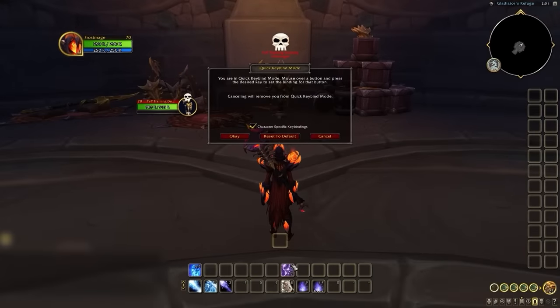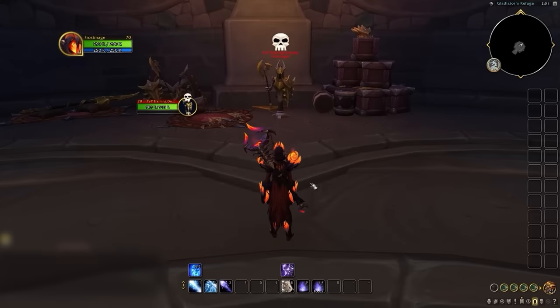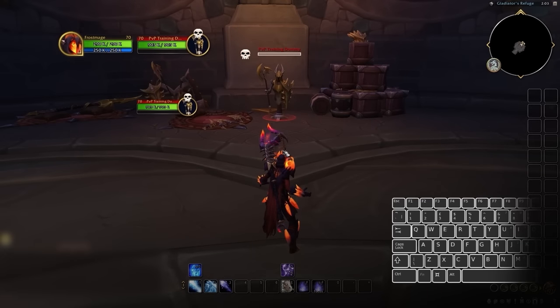Instead, we should put blink on a bind that's incredibly easy to press while also pressing shift F to focus counter spell — for example, D. Making the keys easy to press together is just one part of good binding. Assuming focus counter spell is on shift F and your normal targeted CS is on F, it's important that you're able to blink CS your target with F and D, while also being able to press shift F and D to counter spell your focus target.